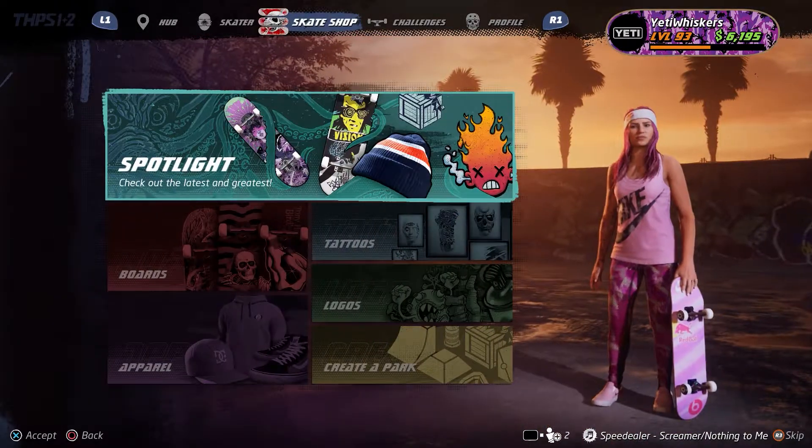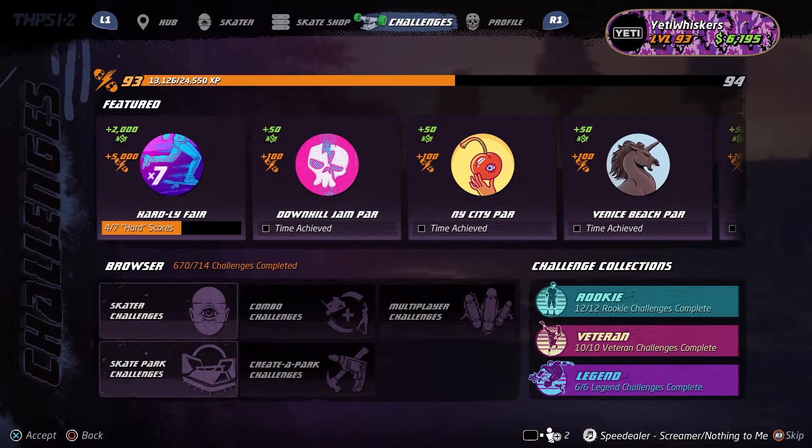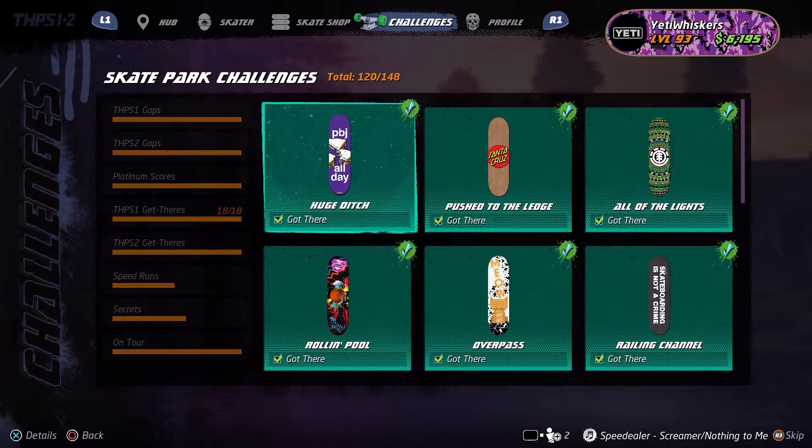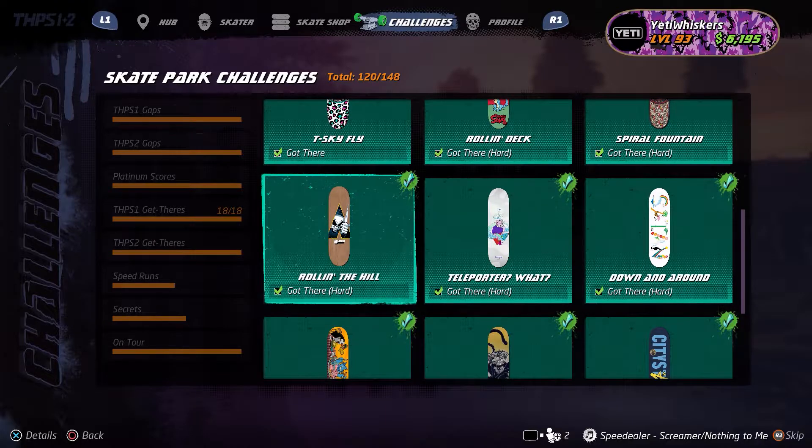To find the get there challenges you need to make your way over to the challenges on the menu, then head down to skate park challenges, THPS1 get theres, and then scroll down and find Down and Around.